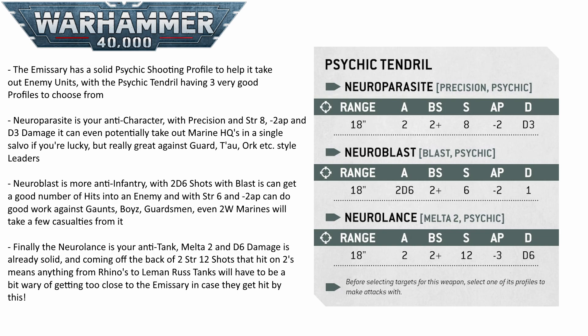The Blast is your Anti-Infantry option: 2D6 shots with Blast at Strength 6, -2 AP, and 1 damage — really good against big enemy squads and hordes, averaging around 6 dead Ork Boyz against a 20-man squad. Then the Lance is your Anti-Elite and Anti-Vehicle version: Strength 12, -3 AP, D6 damage, and Melta 2, doing huge damage to vehicles — up to a potential 16 damage total — making enemy Rhinos, Wave Serpents, and even Leman Russ tanks wary.